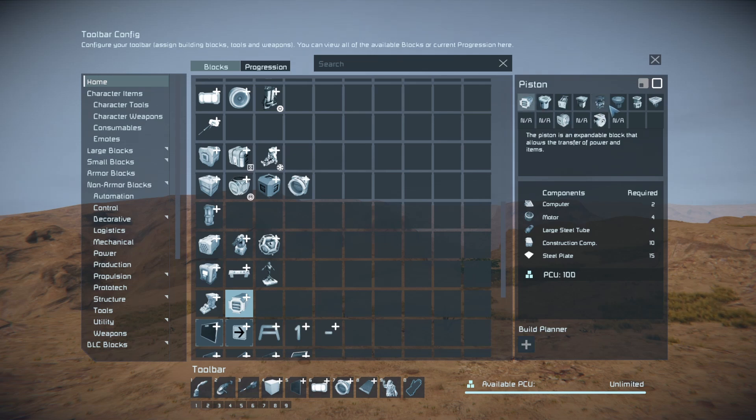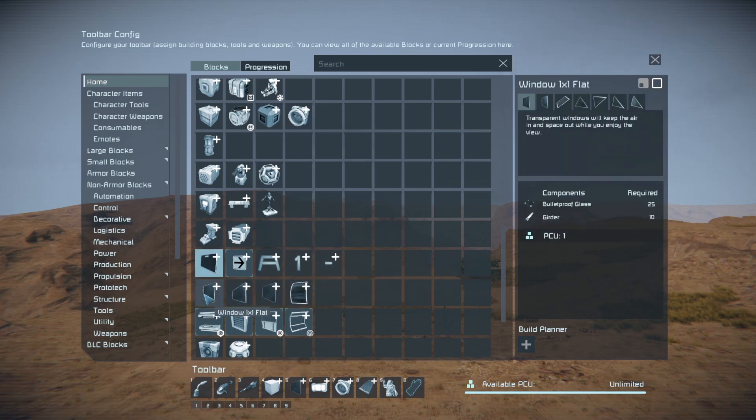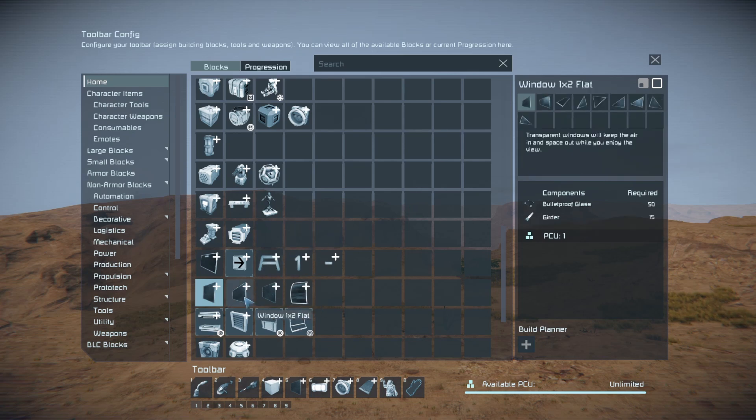Pistons, hinges, and rotors are all in together — why not? It's not a block you use all the time, and when you do, you often use them in combination. Text panels are already in there; I've also added the emotion controller. Those groups are the same.